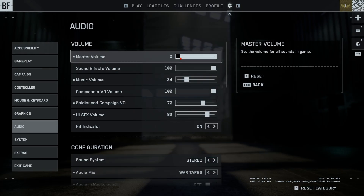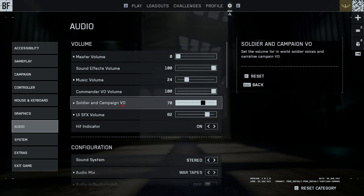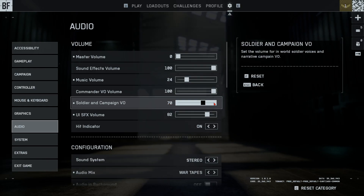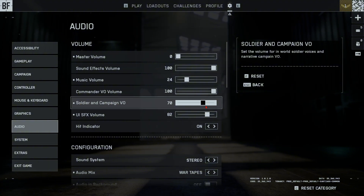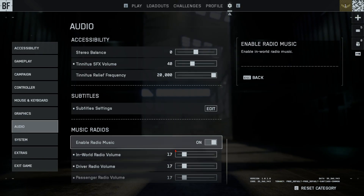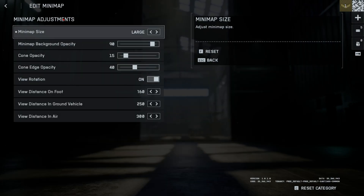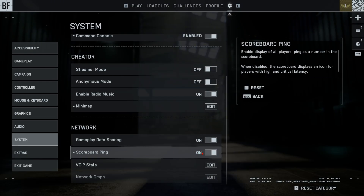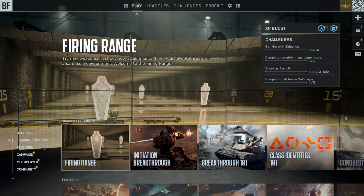For Audio: master volume at 60 or 65 when playing, sound effects at 100 — that's footsteps, gunshots, important things. Music I turn down quite a bit. Soldier voice lines at 70 — they can be a little loud but they give away useful information, so you still want to hear them. Sound system I like Stereo. Scoreboard Ping I like on so you can see players' ping. Hope this video helps — if you have any questions drop them below or stop by the livestream. Thanks for watching and have a good one.